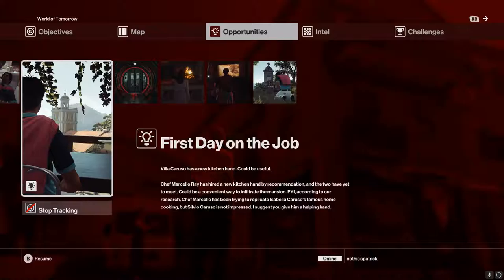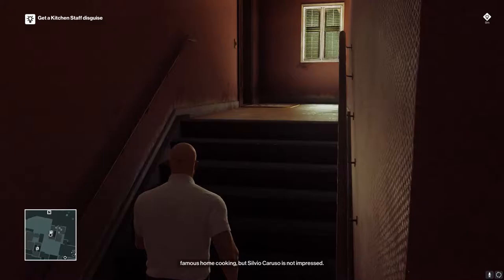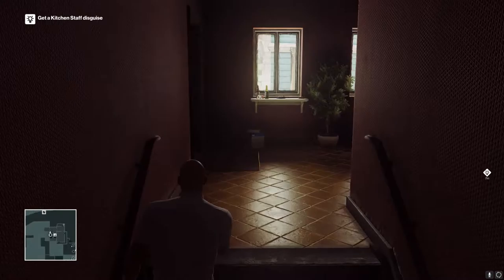You can pause the video and read if you'd like, but I'm not going to take the time to do that. What you're going to do next is go over to this door and go up four flights of stairs — two, three, four flights — and it's going to be this door on the right.